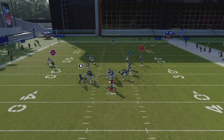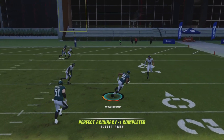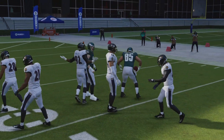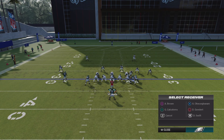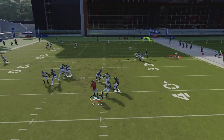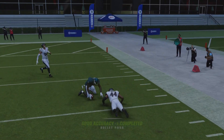Now this red route here — versus most man coverages he's going to run a post, but versus cover one he'll a lot of times run a deep fade, and you'll see it. You've got a corner and a post out of this formation.